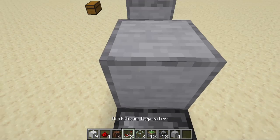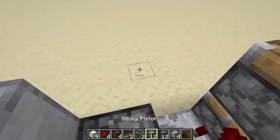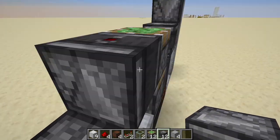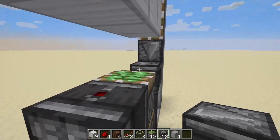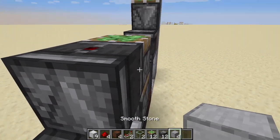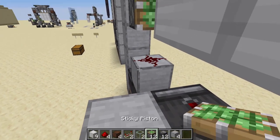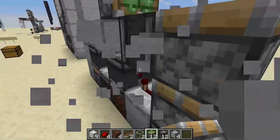We go over here: block, redstone, observer looking at this repeater and up. Now we need a temporary block over here, and in here a sticky piston like so.